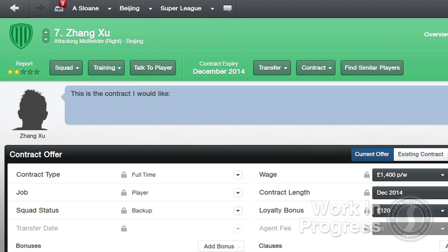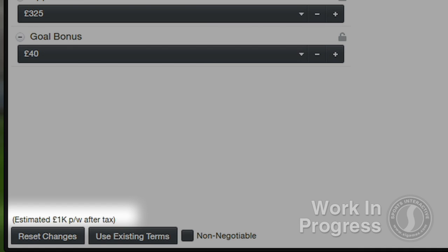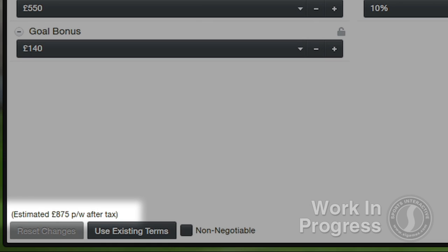One significant change is that each country's specific tax regime is now taken into account when players negotiate their contracts. So if two clubs in countries with different tax rates are offering similar wages, the more mercenary players will factor that in and choose to go with a country with the lower tax rate. You can now see an estimation of what players will be paid after tax at the bottom of the contract negotiation screen, so it's worth doing some homework on tax regimes to see how this can help or hinder you depending on the country you're planning to manage in.